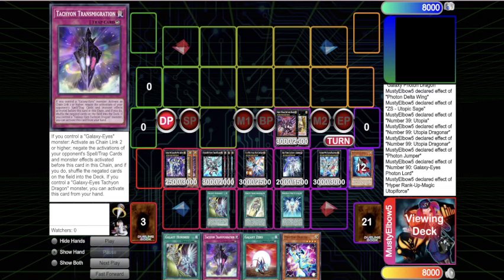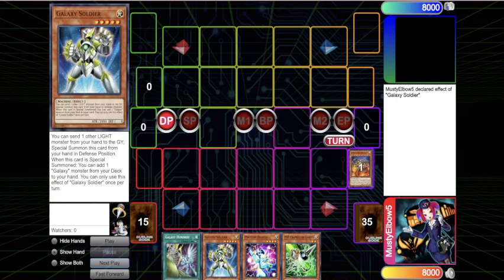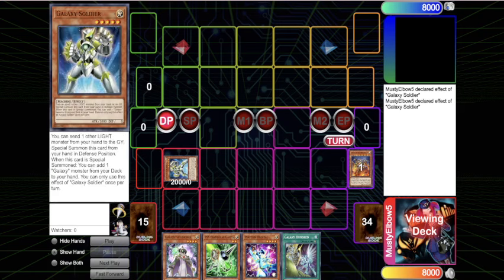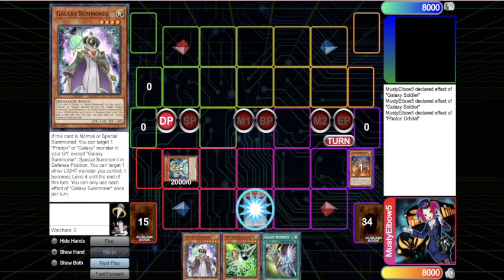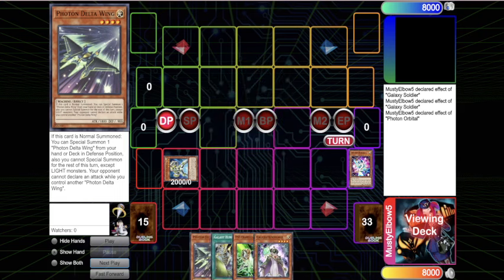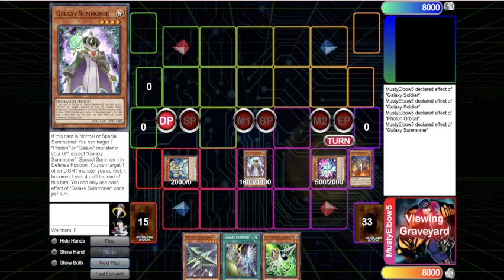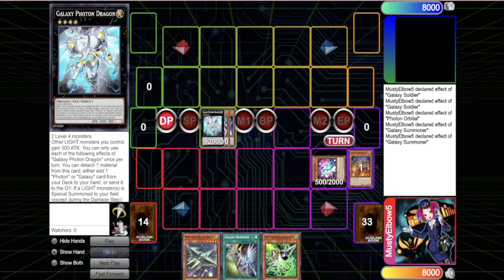It's just a pretty good end board. If you don't see the Horus cards it's not the end of the world - with the new support the sky is kind of the limit. You can go for Galaxy Soldier, which searches, and I run all lights for that reason: Effect Veiler, starter, Dracoback, Kaiju, Gamma - there are lights that can be pitched off Galaxy Soldier. Photon Orbital can now search a Photon or Galaxy card. Every level four counts, so you normal summon and turn one into a level four, then change it into a Photon Dragon.